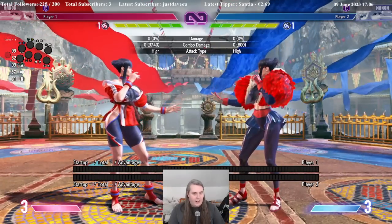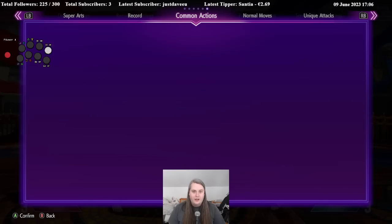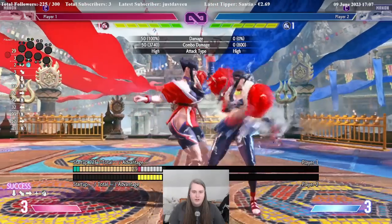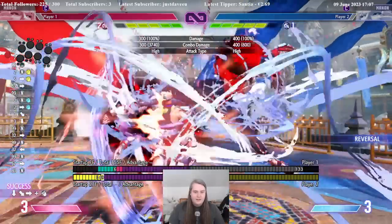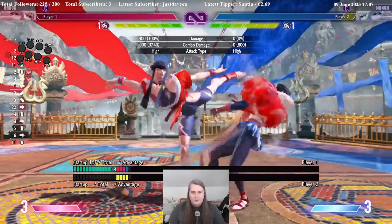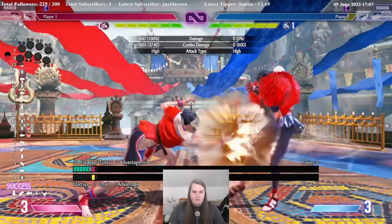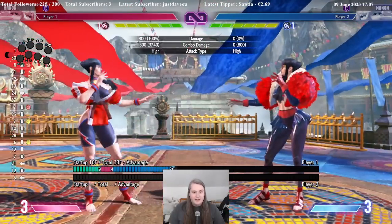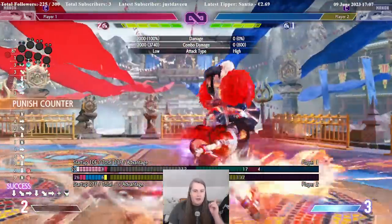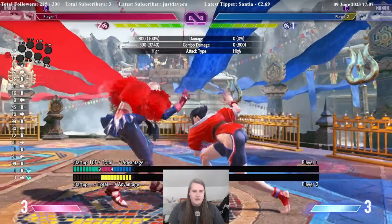The final tip I want to give you: this is important — do not DI on wakeup. Don't do it. Because this applies to most characters, but especially Manon. I thought it was pretty safe. But against that, she has time to recover and grab. This is the meaty I do. Manons will usually use this button, this button, or this button — all of which are special cancelable. Except Heavy Punch. Heavy Punch is kind of an exception, but it's super cancelable.